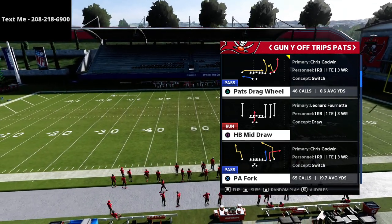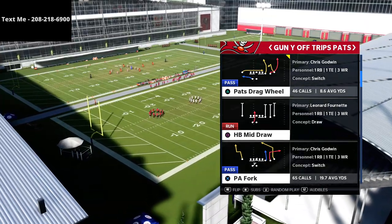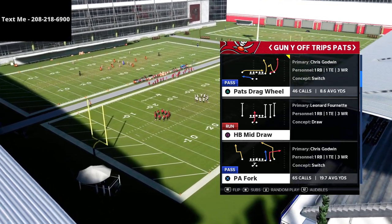In this video, like I said, we're talking about the U-Trips or the Y-Off Trips Pats formation. The play we're going to be going over is Pats Drag Wheel.